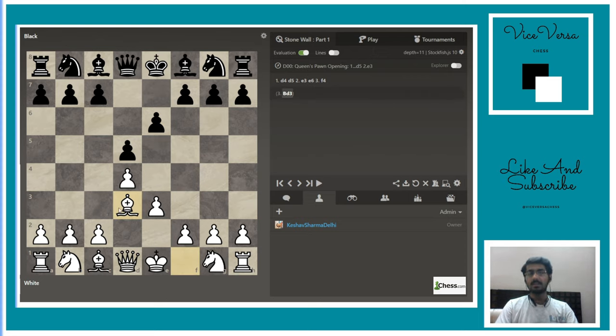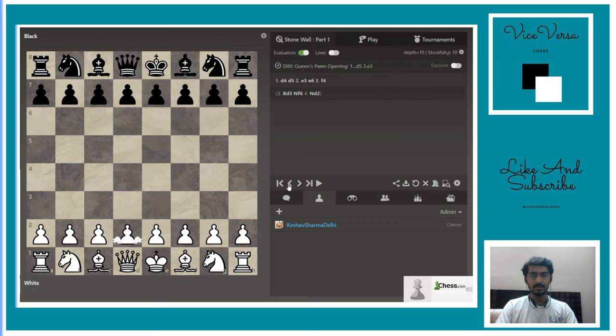Black controls the e4 square, so as the knight comes here, you play knight d2 preventing it. The most common first move is d4, and the most common reply from black is d5. You will play e3, then wait for black's reply — black can play knight g6 or knight f6.